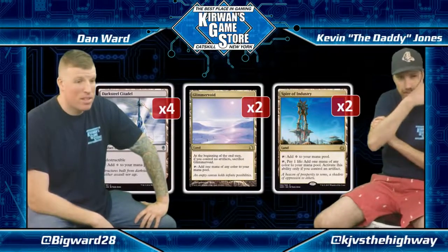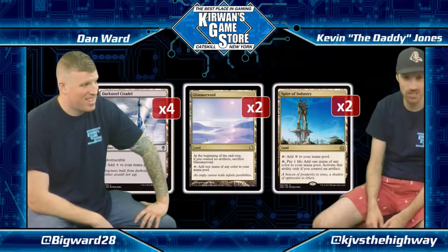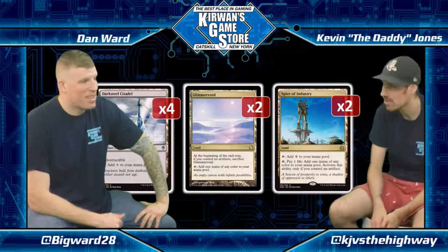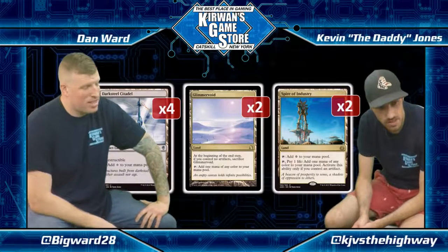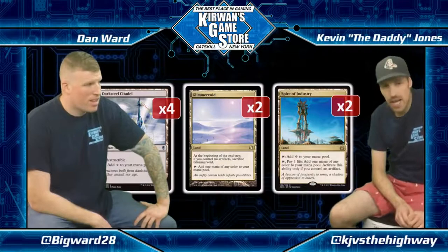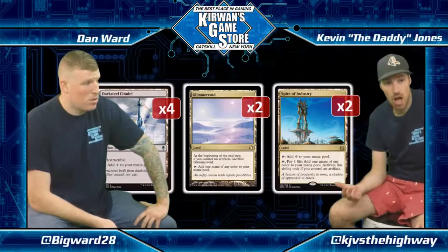Four Darksteel Citadel. You cannot Ancient Grudge it — well, you can, but people aren't doing that right now. It lives through Shatterstorm and through all the hate. It's also one of the best cards to have in play in tandem with Etched Champion, and Glimmervoid too, but especially Etched Champion because it counts toward the artifact requirement.